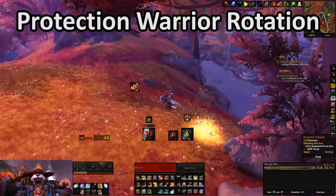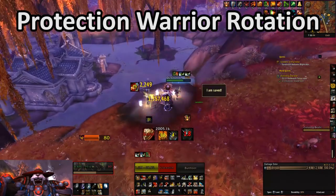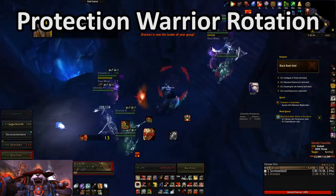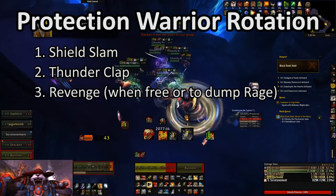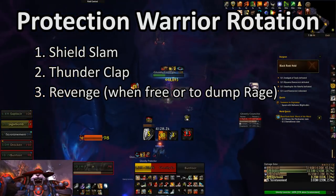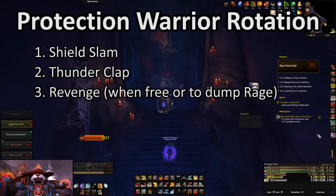Let's jump into the Protection Warrior rotation. Assuming you're running Devastator, which you really should, the normal rotation is very simple and is pretty much based all around resetting Shield Slam. The rotation is: Shield Slam, Thunderclap, and Revenge. Generally speaking, you really only want to use Revenge if it's free due to a parry or if you're trying to dump Rage.